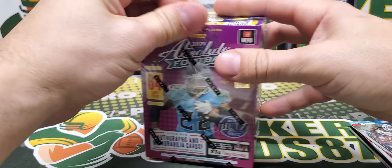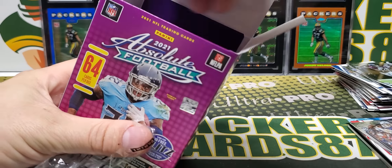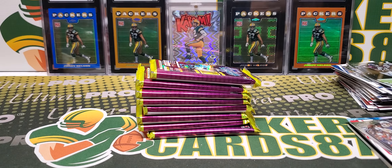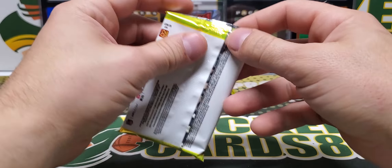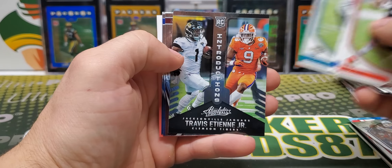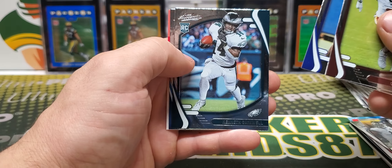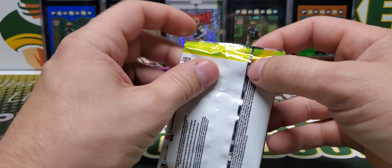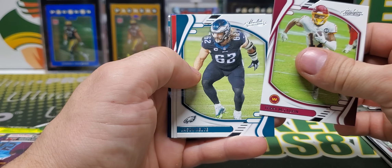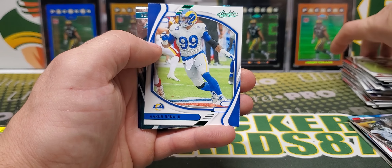Let's do Blaster Box number two. I think the green Najee was probably the rarest card out of all those. I like that they differentiate the rookies from the vets. I don't know if it's overkill with retail of this product — it's kind of whatever, I guess there's a market for it.